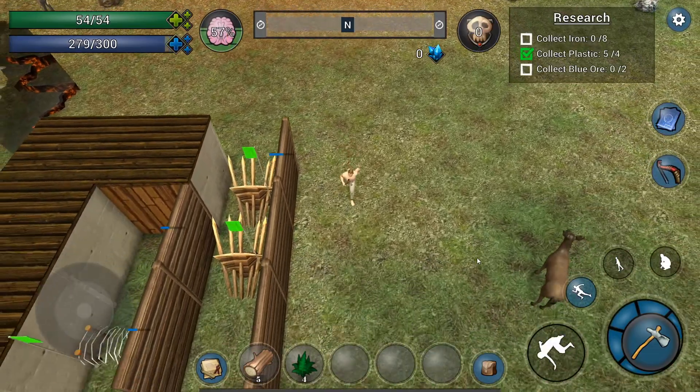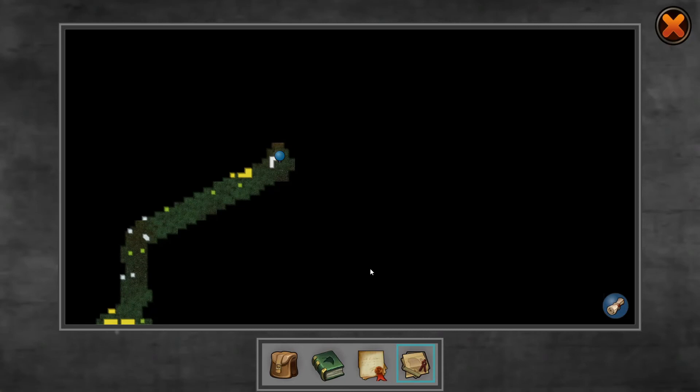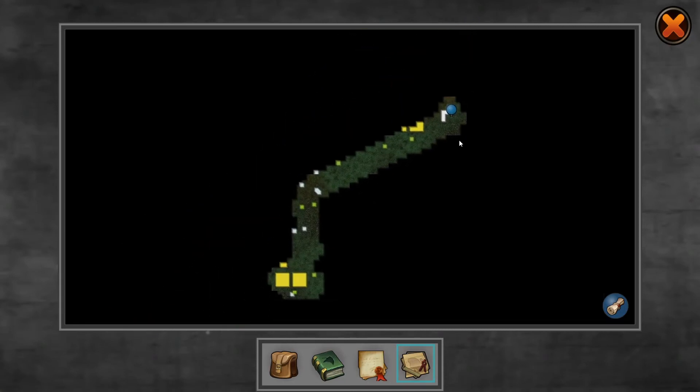I was also doing some work on the map. It was a little glitchy before, and now the working version is much more stable. Before I was using textures, now it's using vertex colors, so that means it's much quicker now.